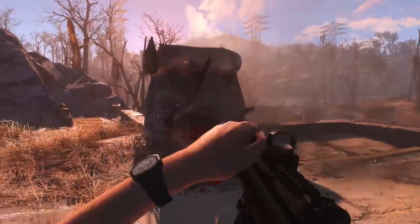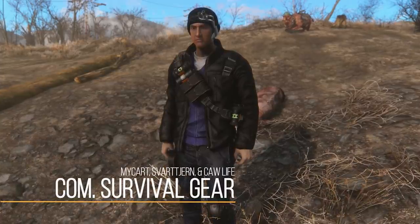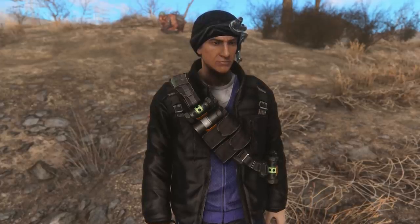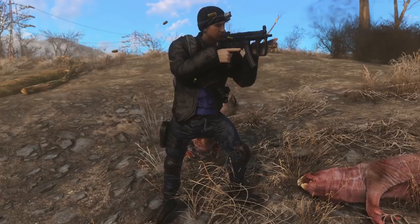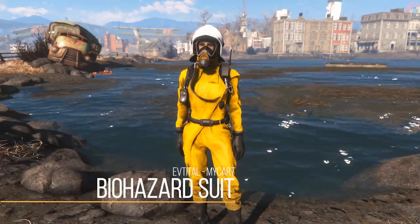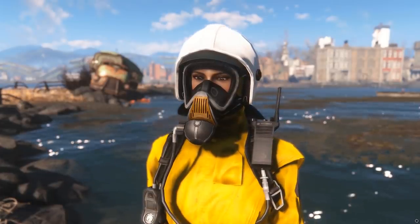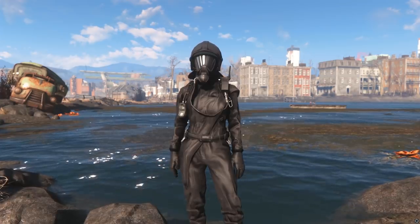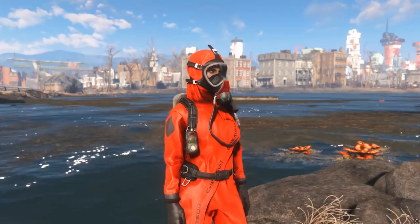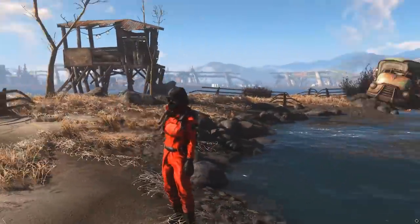For outfits, we have a couple of additions. First is Commonwealth Survival Gear — a pretty simple one that adds an outfit and equipment that would just make sense if there really was an apocalypse. It's very realistic and some would even say immersive in Fallout 4. We also have the Xbox release of the Biohazard Suit, which has been on PC for a while but just came to Xbox over the past couple of weeks. It adds a new hazmat-style suit into the game with several customization options. It looks way cooler than the default hazmat suit and operates as a totally functional alternative without replacing the traditional one.